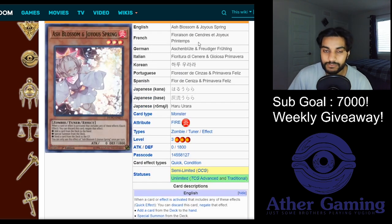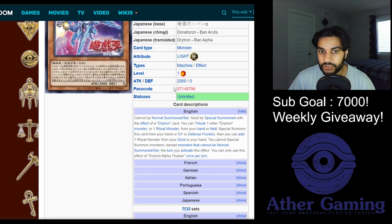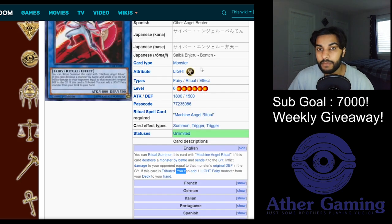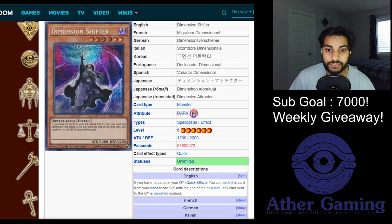Ash Blossom and Joyous Spring is always a great card no matter what format we're in - Ash can hit basically every single Drytron. Every Drytron summons and adds, so make sure you Ash Alpha if you can to stop it from hitting the board. Ash Benten if you can as well. Ash is a very good card and will for sure see play going forward.